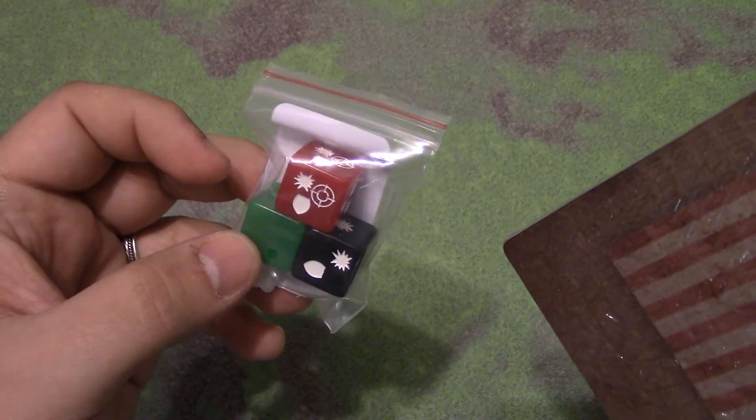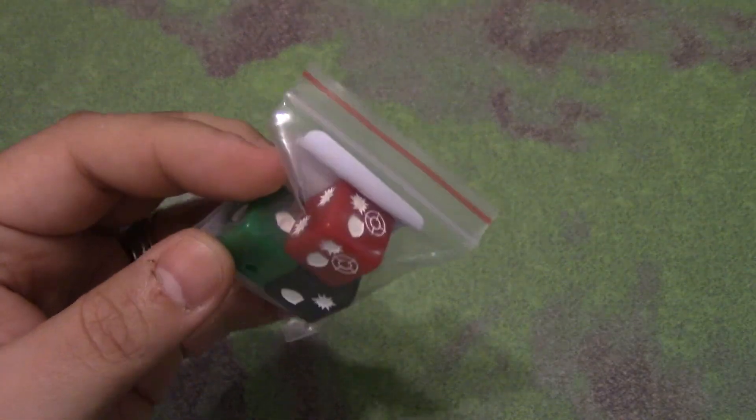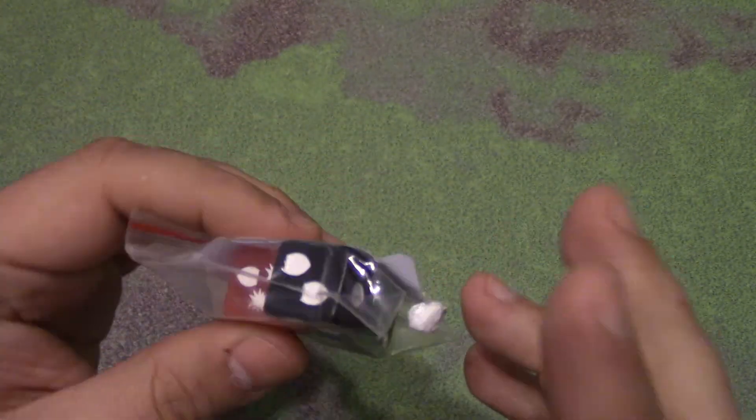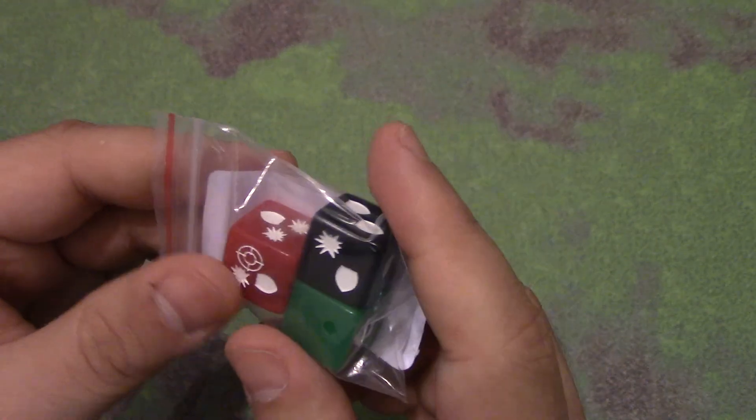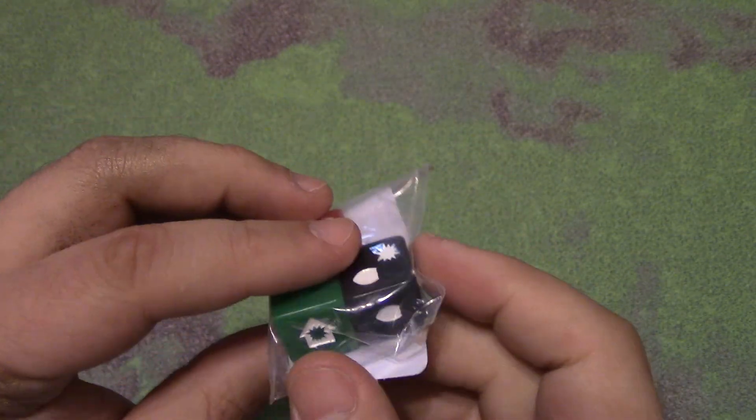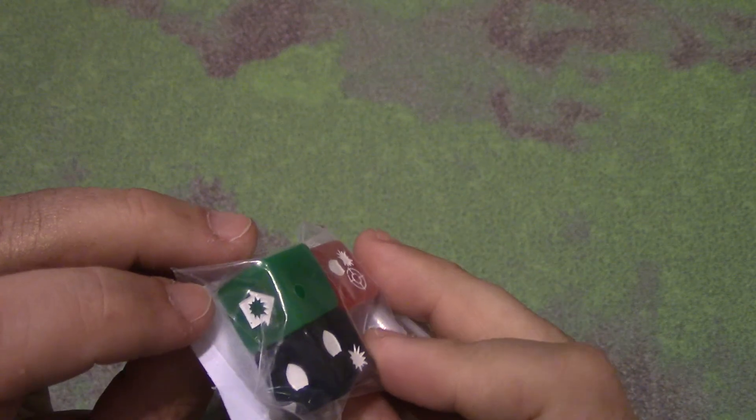With one of the pledge levels, I believe we're going to get the extra dice. These dice are for sale separately on the Flying Pig website in case you missed out on the Kickstarter. They're actually replacement dice that you would throw into your dice mix, and they have additional symbols. I haven't quite learned yet what all the additional symbols are, so that's something that will come later.